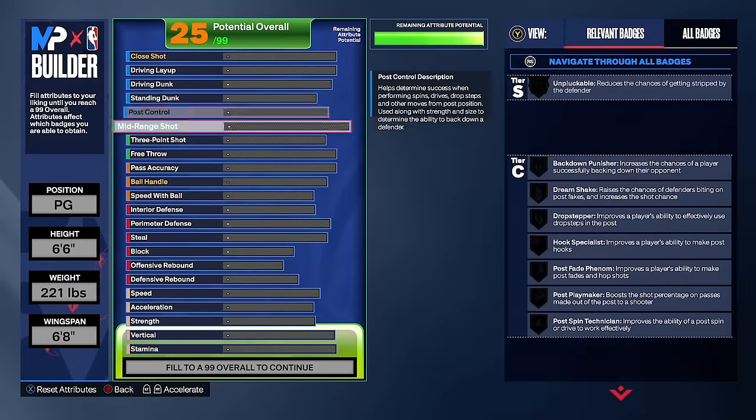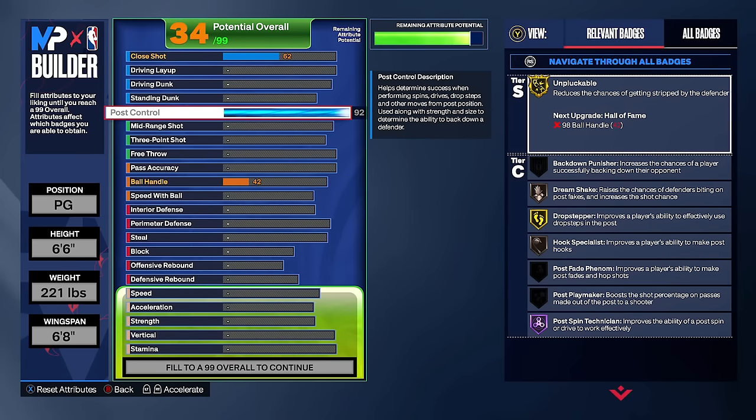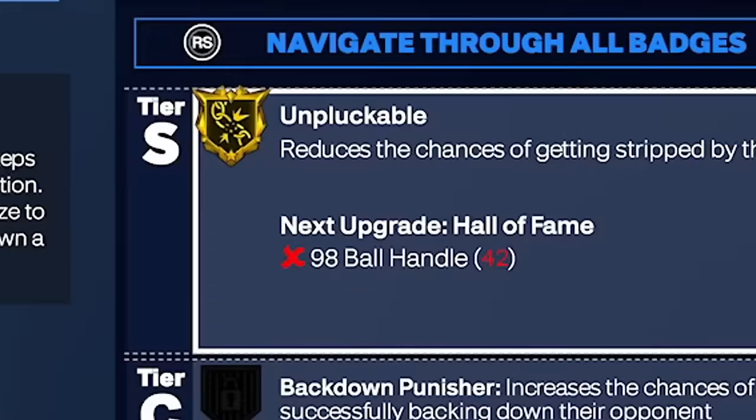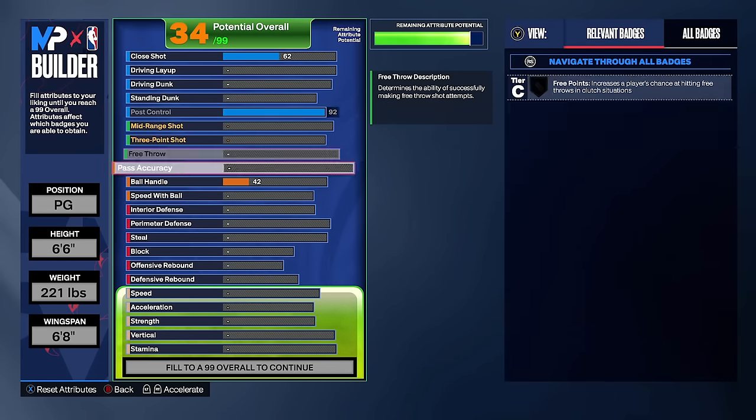The first thing I'm going to do is max post control to 92 to get gold unpluckable. When you're upgrading post control, it doesn't even really affect your overall. I'm already only a 34 overall maxing the post control, and that's going to give us gold unpluckable. We're going to be going against a lot of good lockdowns in comp games at Boot Camp and they're going to have gold gloves, so I'm not trying to get ripped every play. That'll help me a little bit.